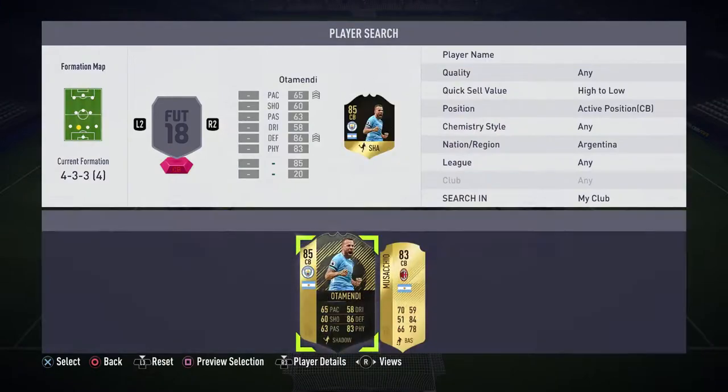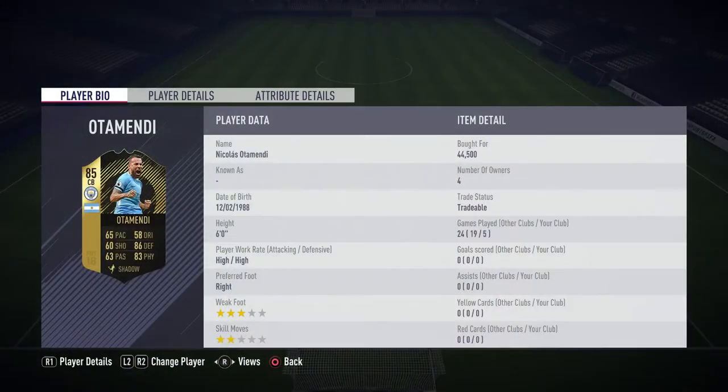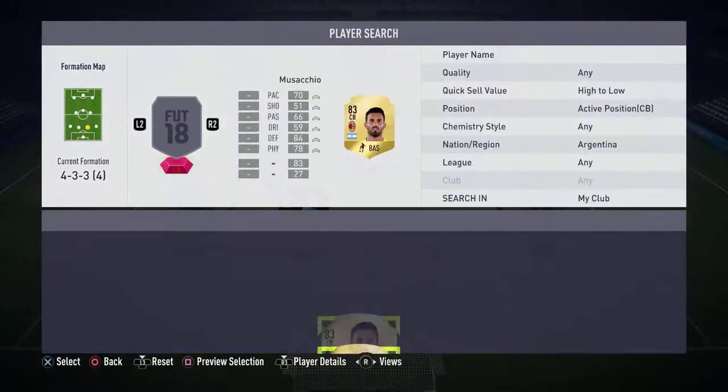Moving on to the first center back position, we have gone with in-form Otamendi. I could have just gone with his normal card, and if you guys are running short on coins definitely go for that - the stats are relatively similar. But this guy is so sick: 86 defense, 83 physical, that's all you need. His defense and physical will literally keep you in so many games. If you set the right instructions on him he always finds himself in the right position.